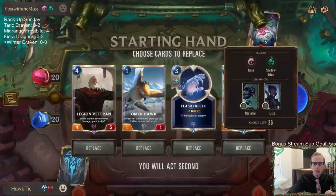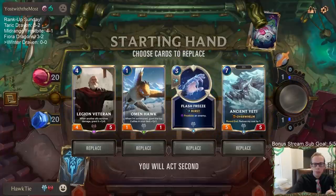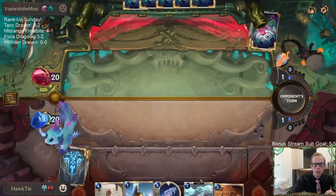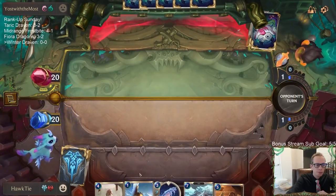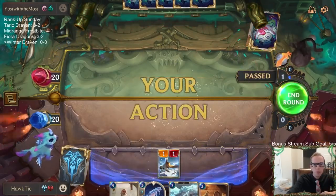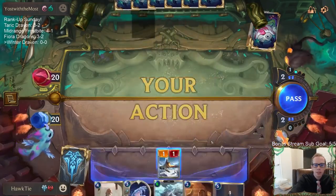Game one — Ionia with Nocturne-Elise, a little different matchup. I like this hand. Keeping Omenhawk and Ancient Yeti — those are definite keeps. Let's keep it all. Flash Freeze could be a good spell to use on a Nocturne, for example. There'll probably be lots of Fearsome stuff with Elise and Nocturne, so Flash Freeze could be good.